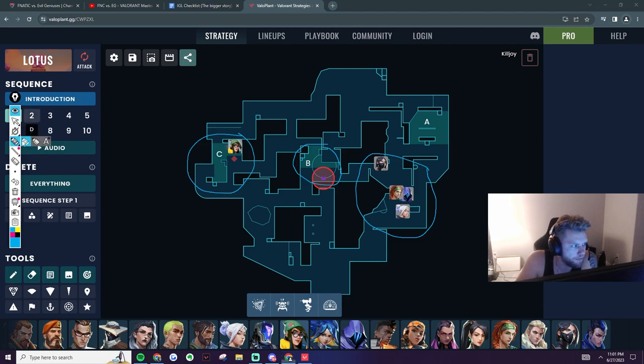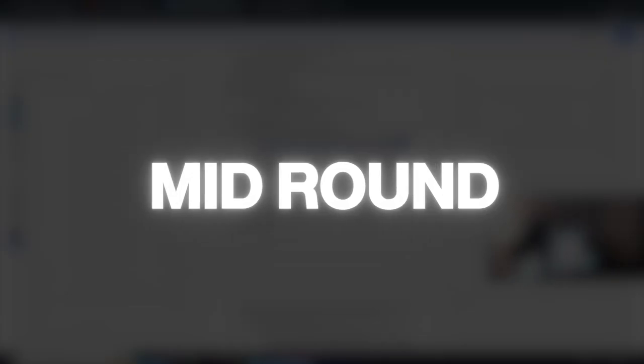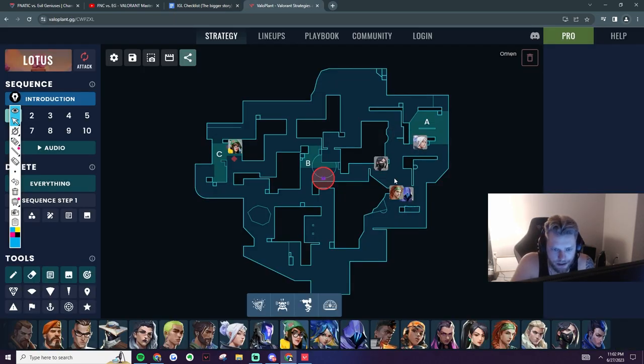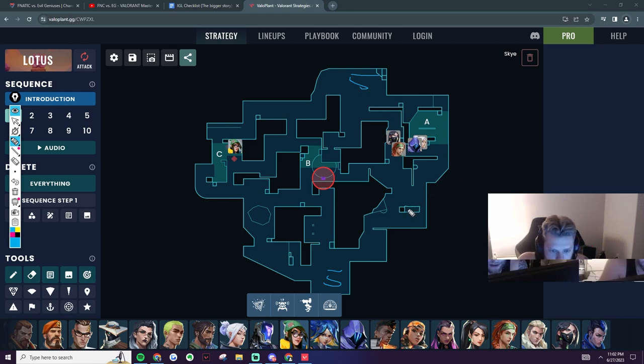Should we play slower, or trust we can win against even four agents? Going back to what we think the defense is going to do — do we think they're going to play four aggressively here? Then we can push C with four people and take deep ground, smoke CT, knowing they put four there. If they're four there, they're not going to rotate this way — they'll push through as four, maybe three-three max. This is what people should be thinking about in the mid-round.